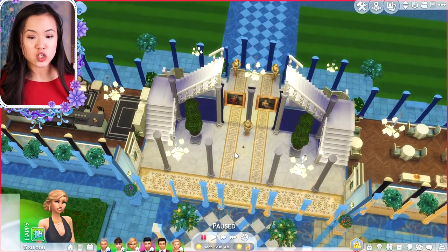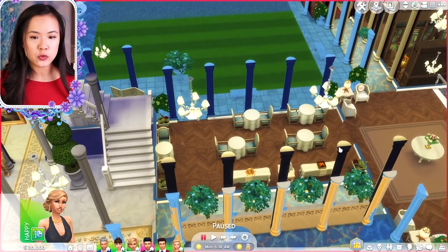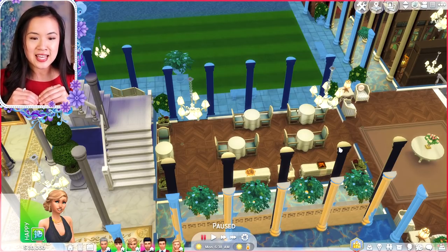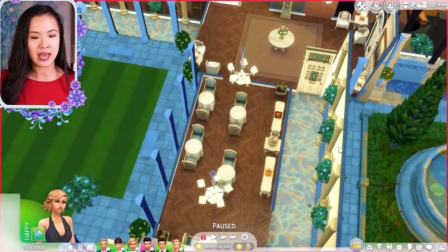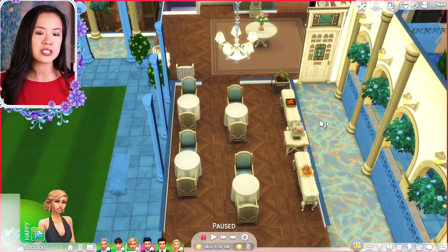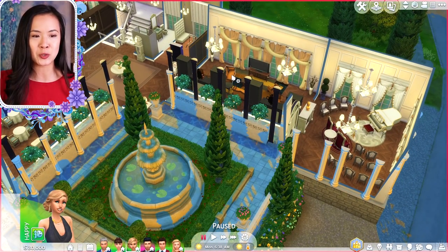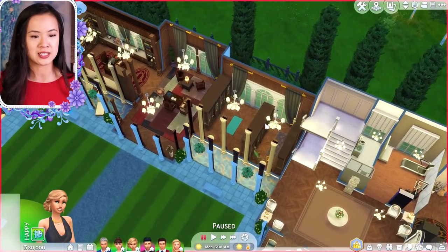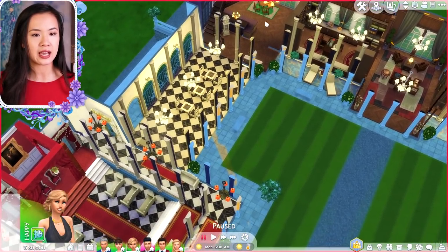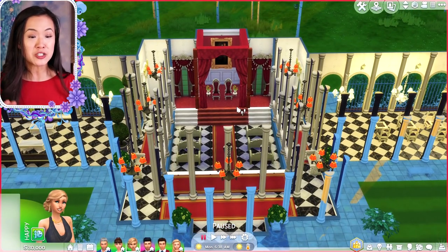Starting from the main level: here we have the main entrance with some stairs and a doorway to the next room. This room I believe is the tea room — it's so common for royals to have high tea or a tea party, so it's good to have a designated room with tea sandwiches, biscuits, and a tea set. Then we have a little family room with a TV, a music room where you can hold small concerts, a library and study, a little sitting area, and a chess room — because royals love playing chess apparently.